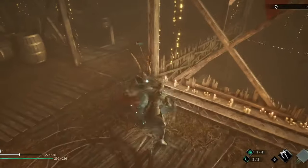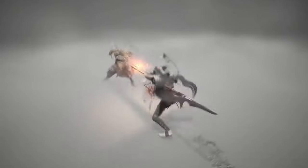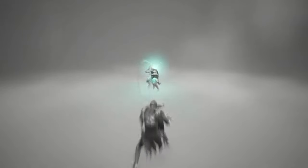Let's talk about the block. We quickly talked about deflecting the enemy attack. However, this is not the only way to escape enemy damage. Instead of deflecting, you can also just block the enemy attack altogether.